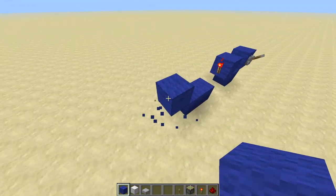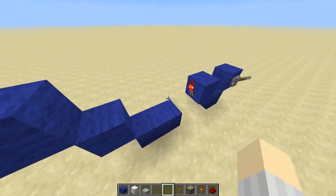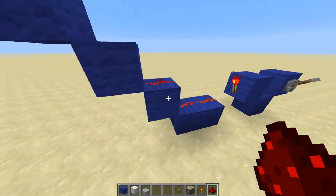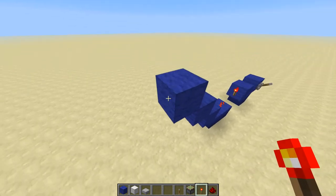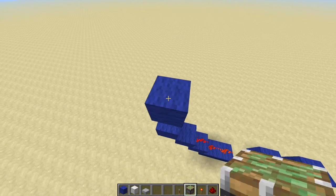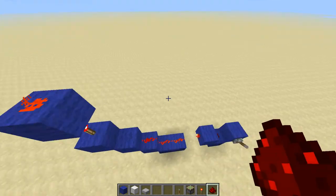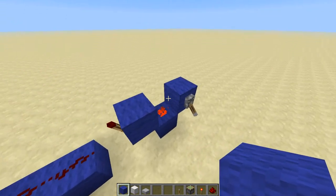Two blocks right here. Go three up diagonally — one, two, three. Run redstone dust up like that. On the second diagonal block, you put a torch. Torch above the third diagonal block. Block above that one torch. And redstone dust right there. Let's turn that off so it doesn't power our pistons when we put them on.